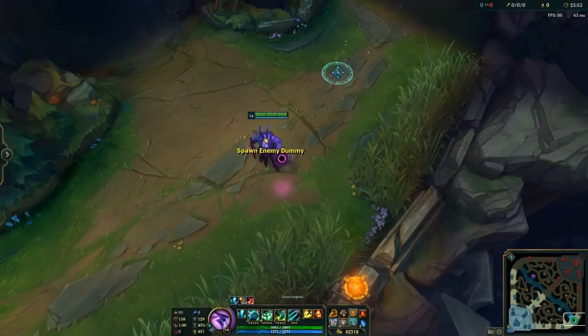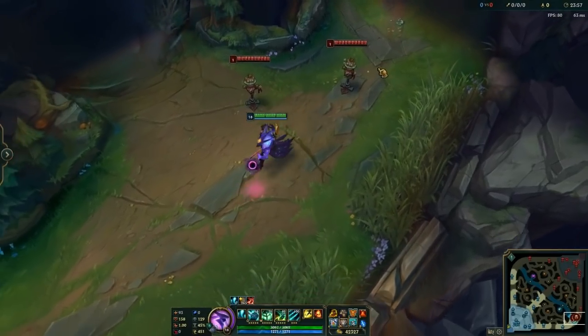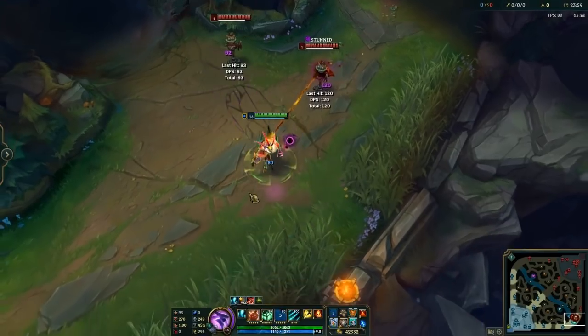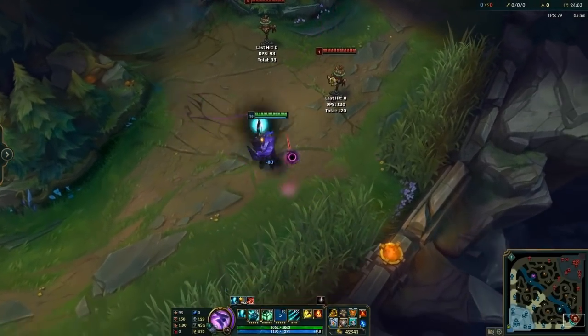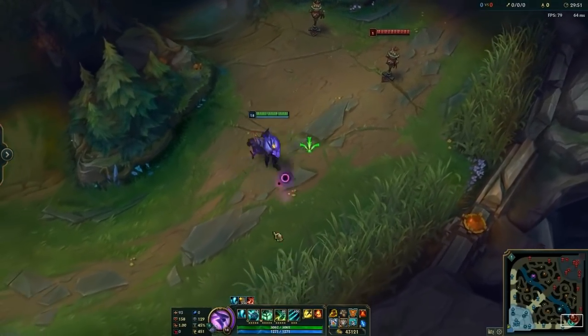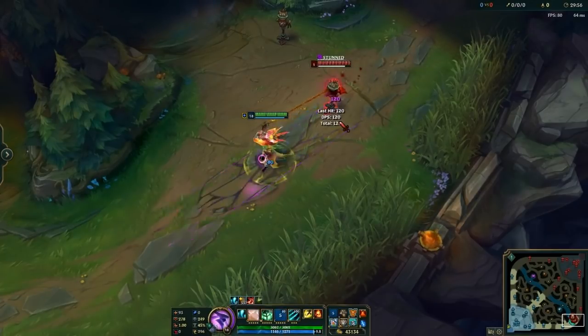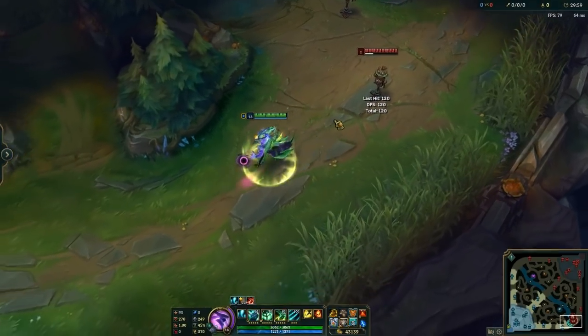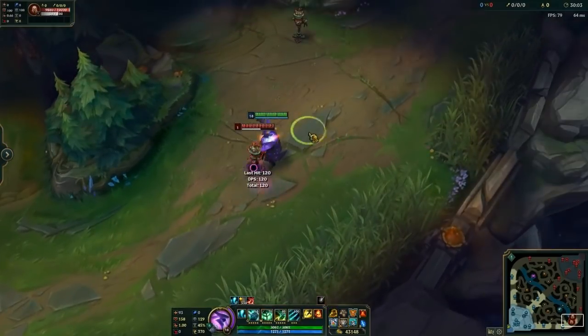I'd like to mention one more thing super quick. Let's say they've got an AD carry with an Alistar — you're going to hook them and stop the Alistar engage at the same time. What I'm trying to say is you can play in your Q animation. Another thing you can actually do is hide your Q in the E hitbox — so it looks like that. You can't actually see the Q because it's covered by the E, and this also makes your hook come out a little faster so you're able to hit it.